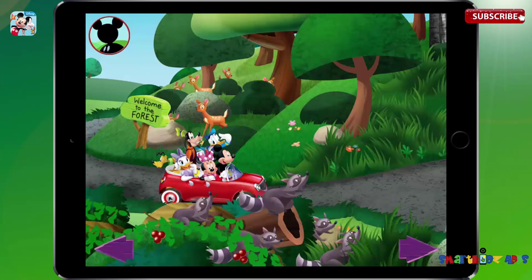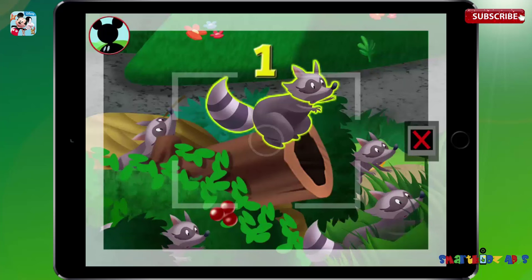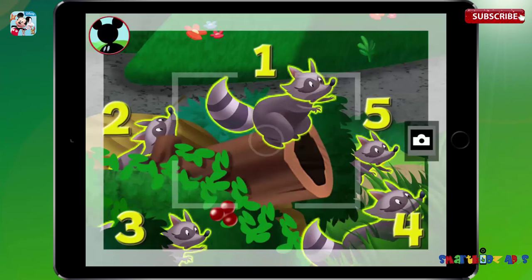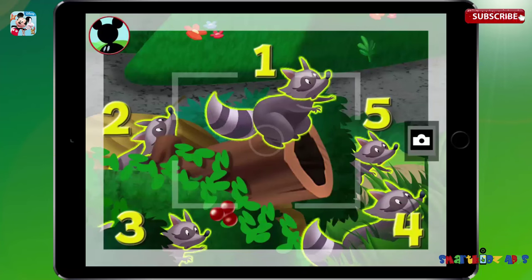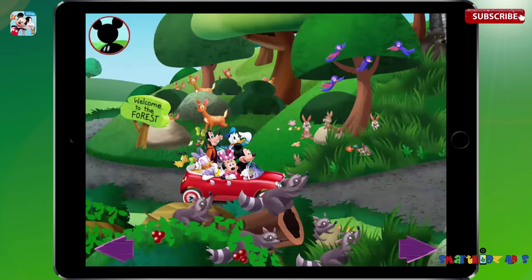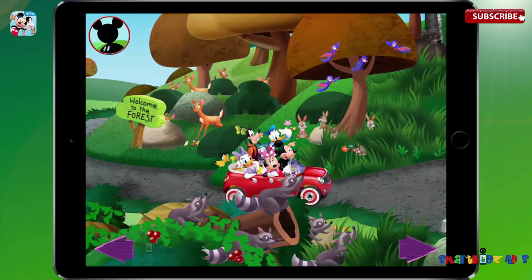Can you find five animals? Touch them to get a closer look. Those are raccoons. Is this a group of five? Touch the animals to count them. One, two, three, four, five. Fantastic. Now tap the camera to take a picture. Say cheese. Try touching the trees. Oh, the leaves have such lovely colors.